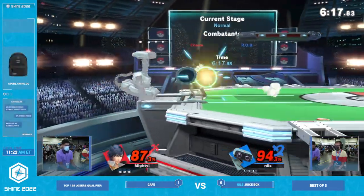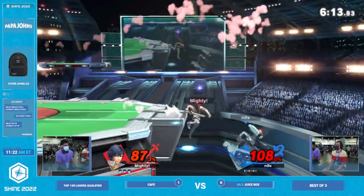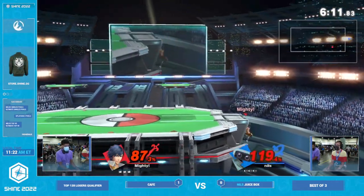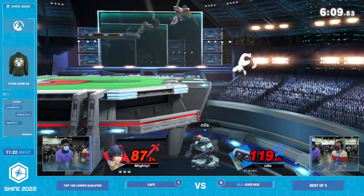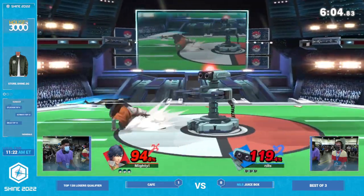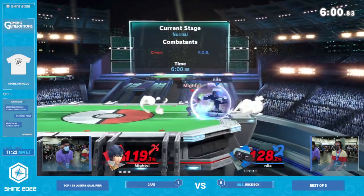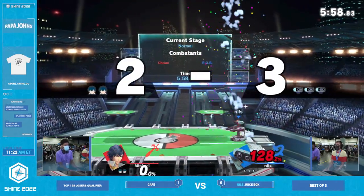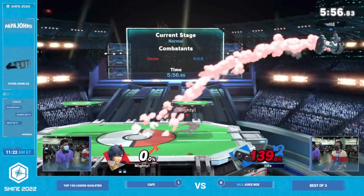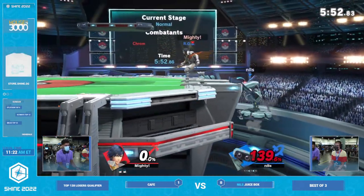It's not that ROB cannot win without edge guards, but I feel like he doesn't win the matchup very well without edge guards. The advantages he has in this matchup are all about the offstage game, whereas the advantages Chrom has are mostly the on-stage part of it — being able to oppress you in neutral and juggle you for a long time. And we've seen those advantages bear fruit so far, but then a great call-out up smash turns the favor around for Juicebox in game two.